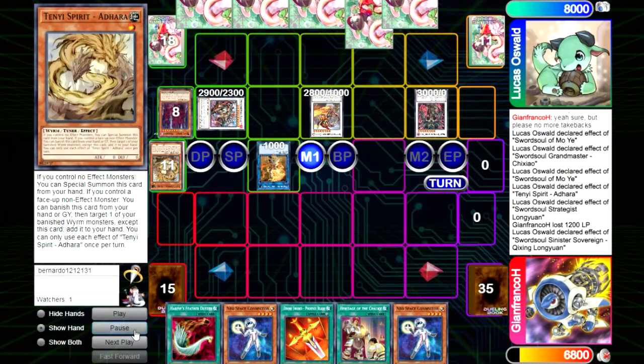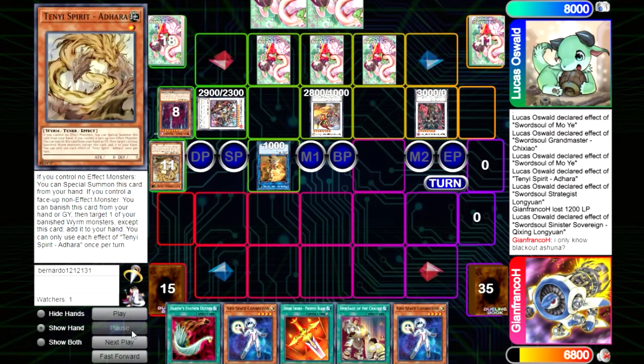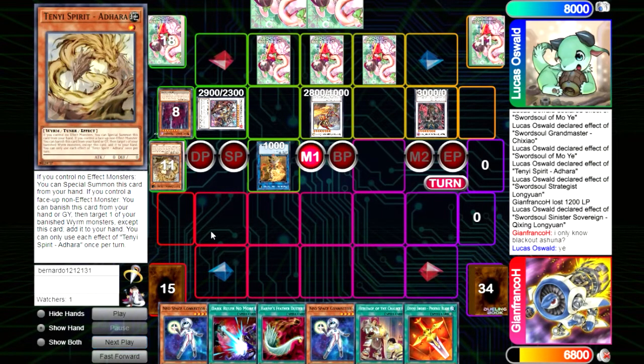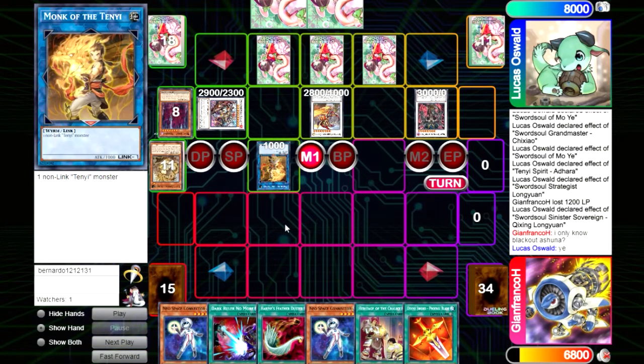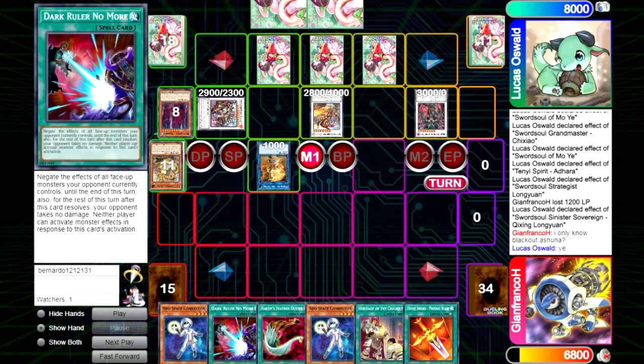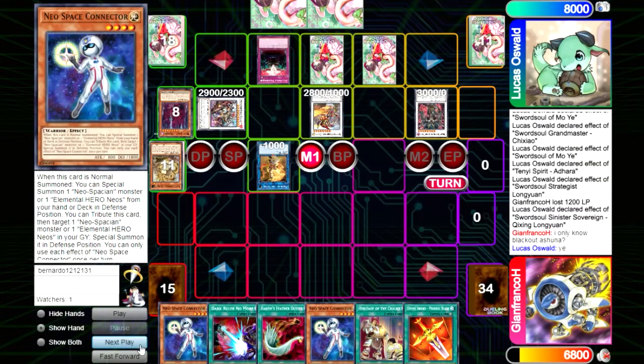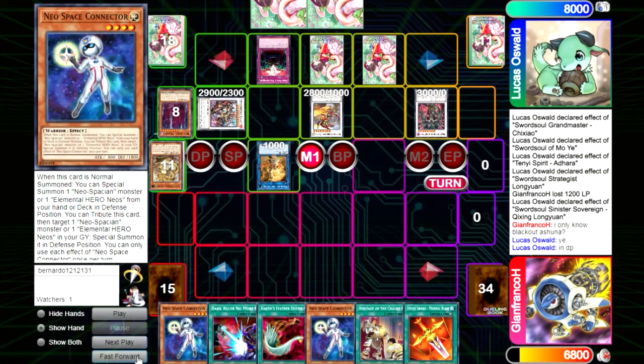That's exactly what happens, and now they have too much set. As long as there's no Judgment — or anti-spell — we win, because Duster trades with the back row and Connector trades with the monsters. Then we have Connector and Heritage. But they had the anti-spell, so there's not much to say — nothing too skillful here.